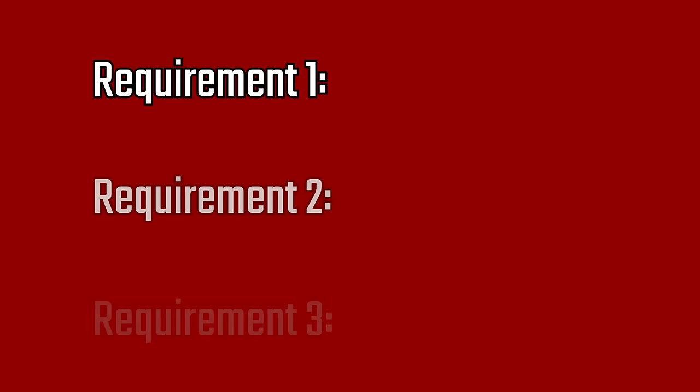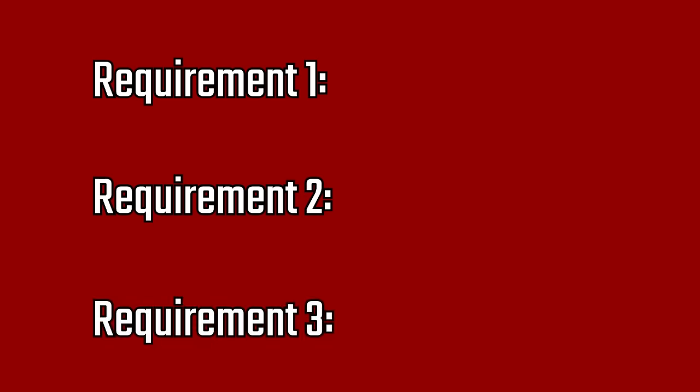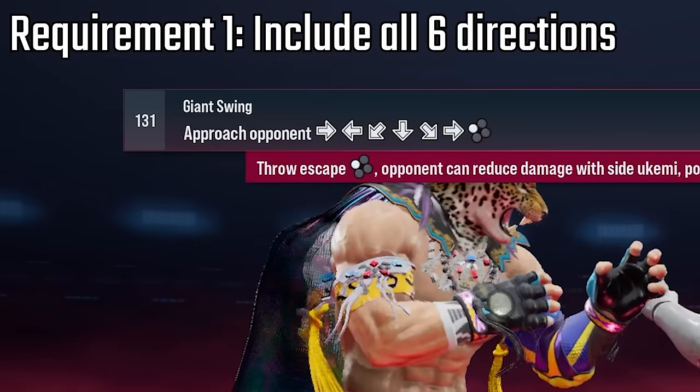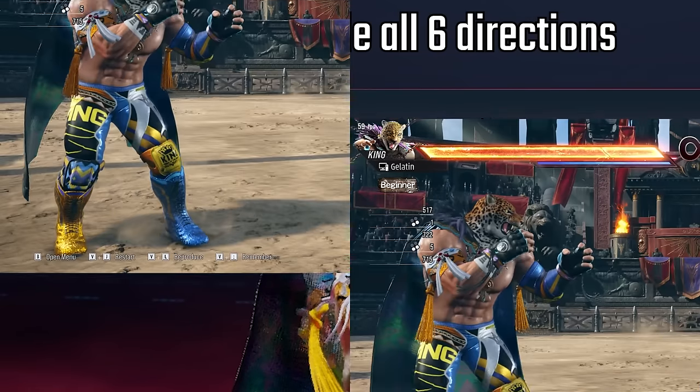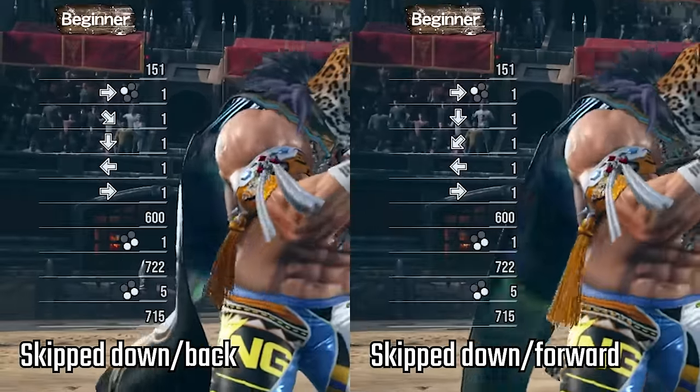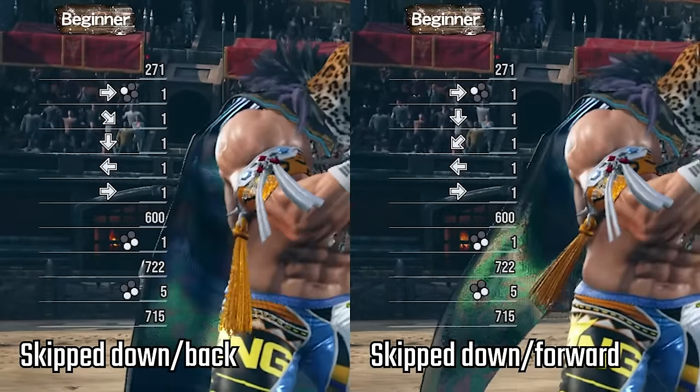As it turns out, there are three specific requirements to a blue spark throw. First, your throw input must include all six directions. You'll still get the throw even if you skip some directions, but doing so will invalidate the blue sparks version.